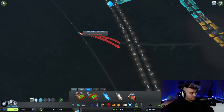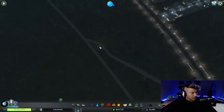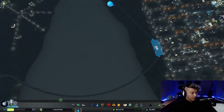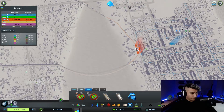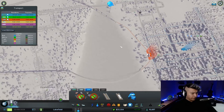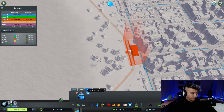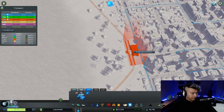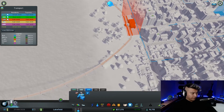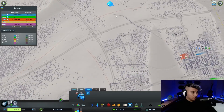Oh god. Slope is too steep. It literally loops around itself — it's pretty dumb.